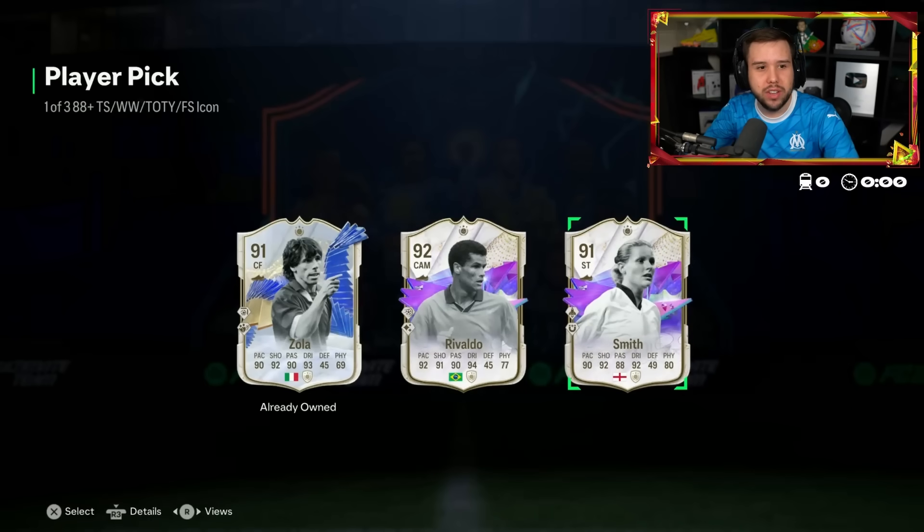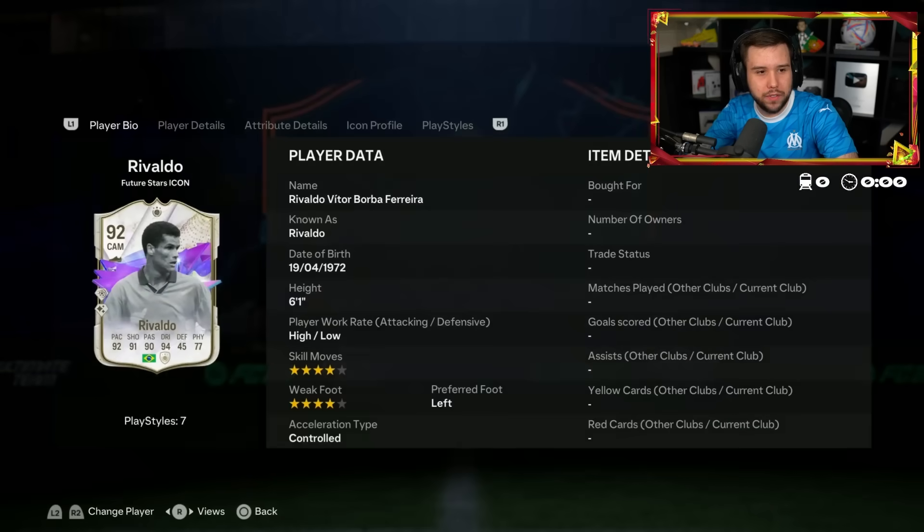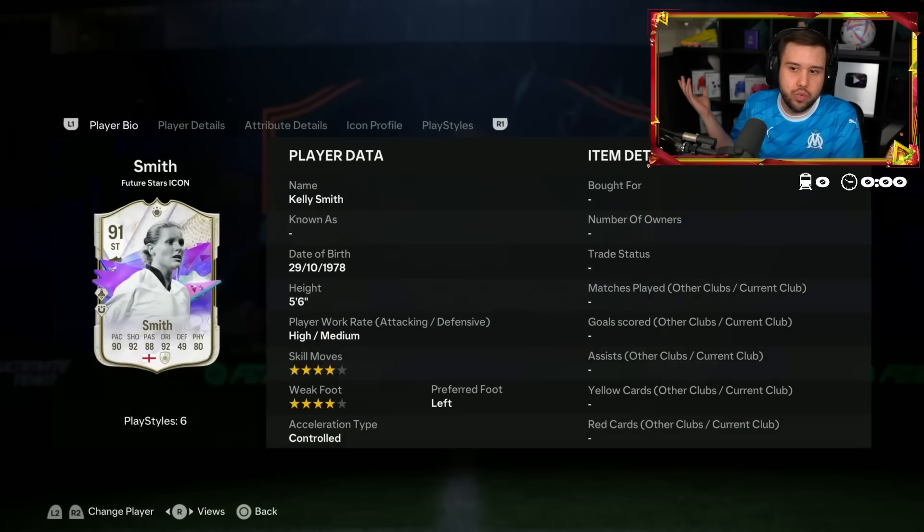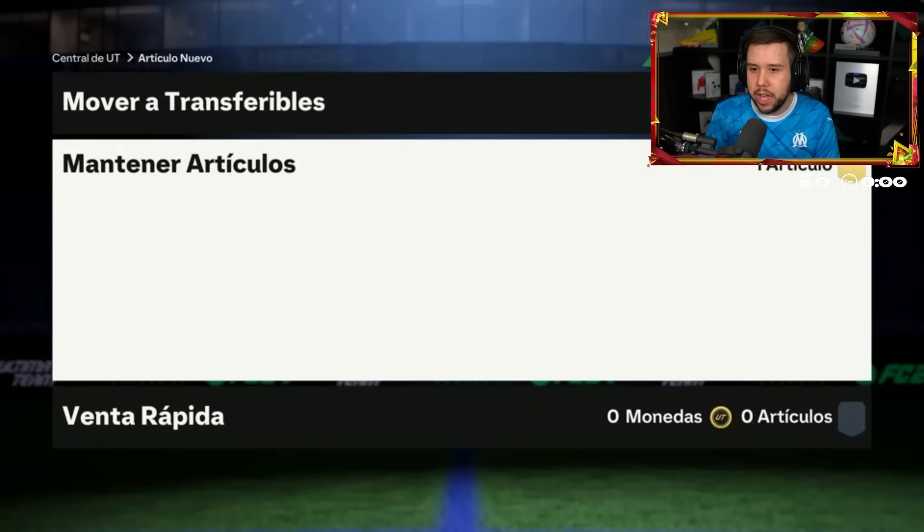Rivaldo is around 400 to 500,000 coins and Smith is cheap at 165,000. Value-wise, Rivaldo. Good luck in your icon player pick, big man.